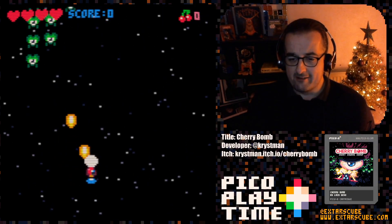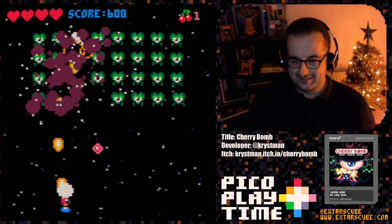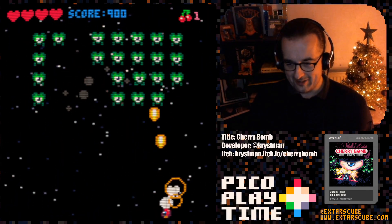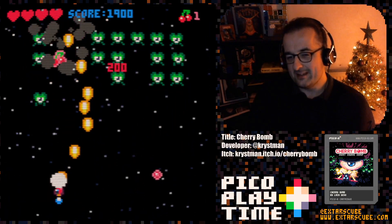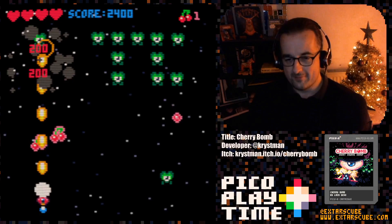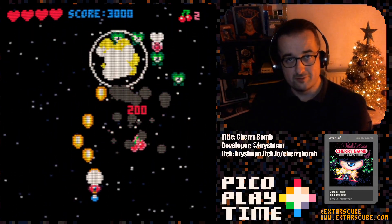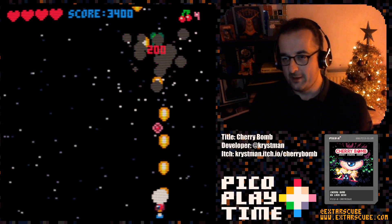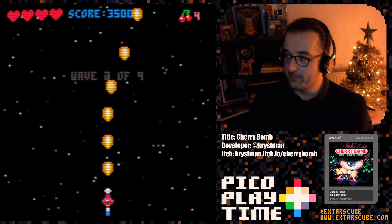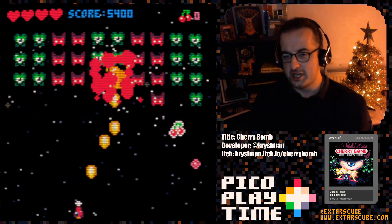It's a shmup! We can move around with the arrow keys. We can hold the button — I think this is the cross button on my PlayStation controller — and that shoots. You can collect cherries, and if you decide to, you can unleash your cherry bomb, which I'm going to do now. Blammo — that's the cherry bomb!